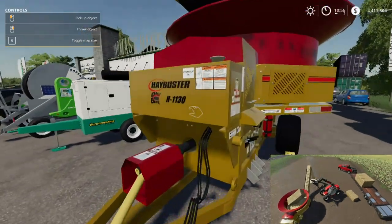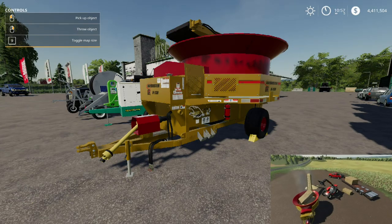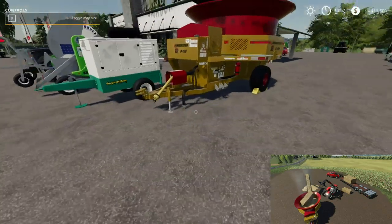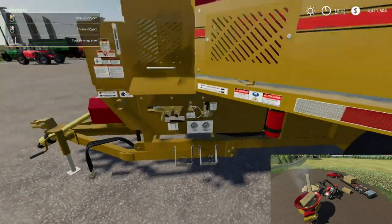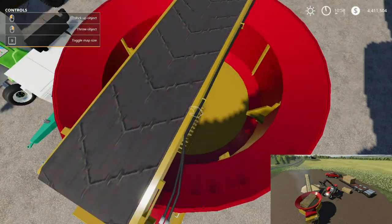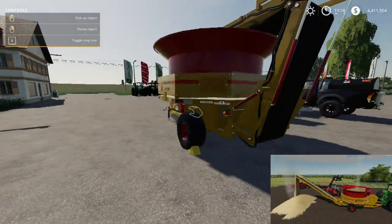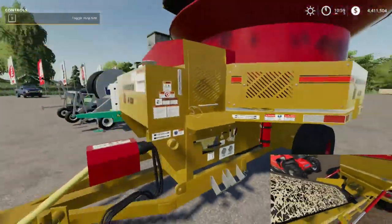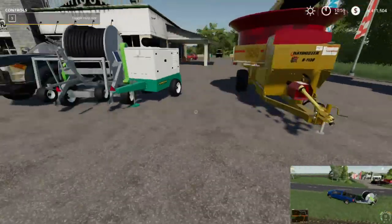Today we have a hay buster - this is a grinder for bales. You'll see in the lower right-hand corner the features and how it runs, very nice in detail. You got all your gauges, looks like a cool conveyor belt, and in the video I show this thing spinning around and grinding. Got turn signals, everything fully functions, very nice texturing, got your PTO shaft and your hydraulic lines.